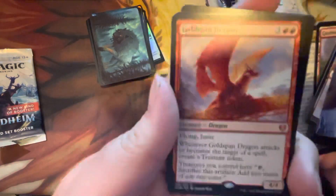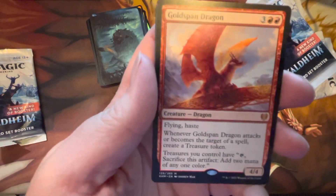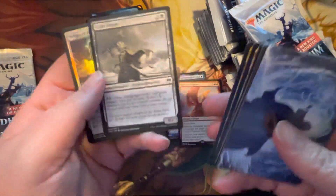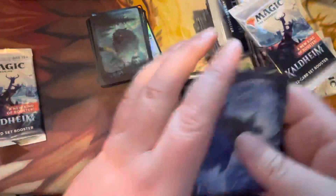Goldspan Dragon — that's a big hit! Expensive card in the set at the moment at like $40, which is crazy, but hey, I'll take it. Nice, nice. There's a mythic — gonna throw that with the mythics because it is one. Wings of the Cosmos, Foil Common, and an ad card. Yay, ad card.